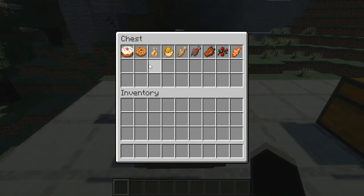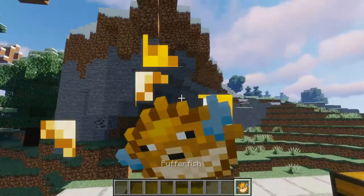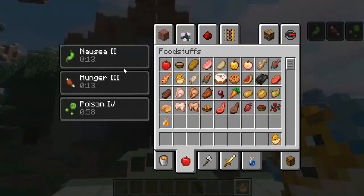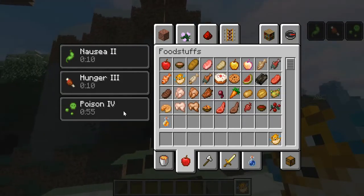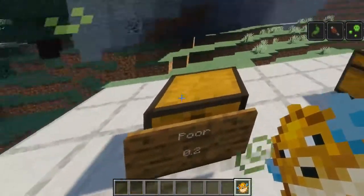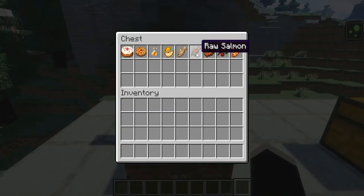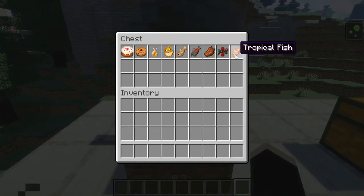Such as cake and cookies and honey — these are really high in sugar but not always great for you. We have cake, we have cookies, we have the new honey bottles from the 1.15 update, and we have puffer fish. The reason puffer fish are in here is because they have a low saturation level, but they also give you some really nasty status effects such as nausea, hunger, and poison. So you probably don't want to eat them — you can already see my screen is just wobbling all over the place. We also have raw cod, raw salmon, rotten flesh, sweet berries, and tropical fish.